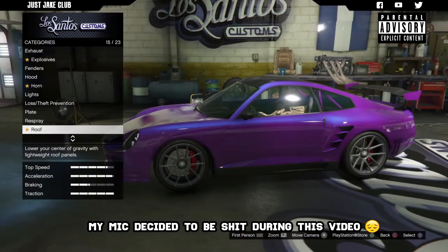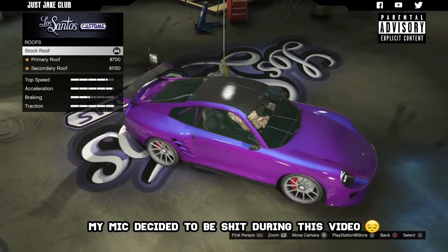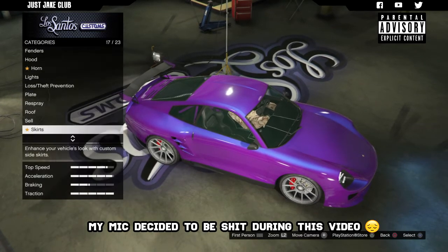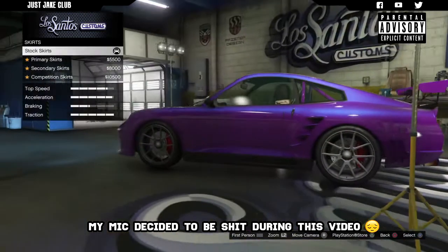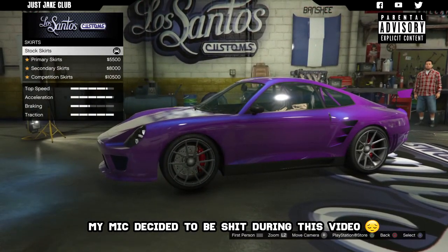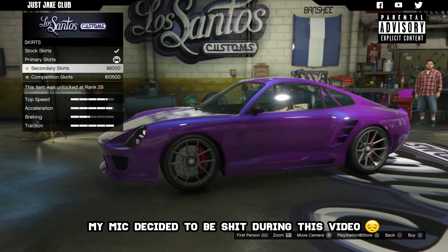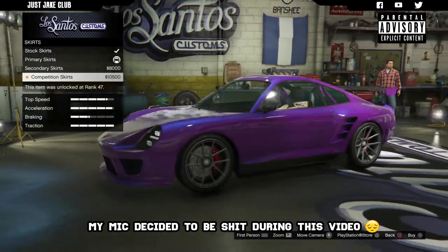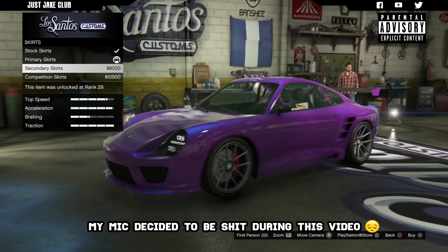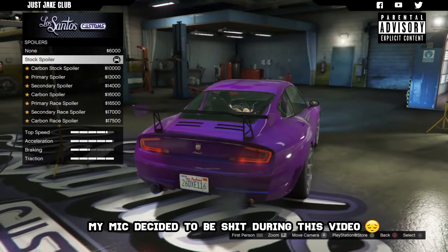On the spoiler you can see the secondary color is changing the side panels. Then we move on to the roof - there's this horrible carbon roof as stock, so we're going to primary color it with the primary roof option. Moving on to the side skirts, there's also a carbon side skirt as stock which looks horrible. The primary looks ten times better. There's also a competition skirt to match the competition front bumper, but since we don't have that installed we're just going with the primary skirt.